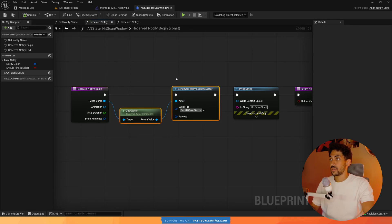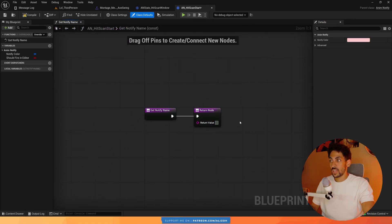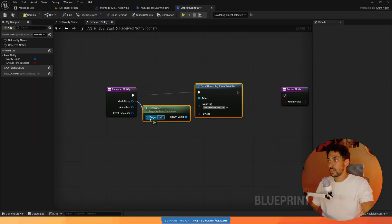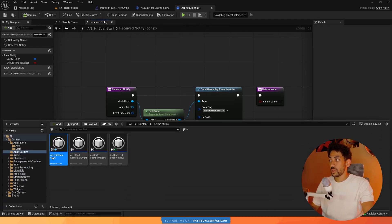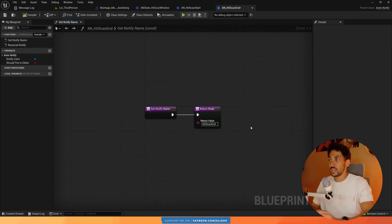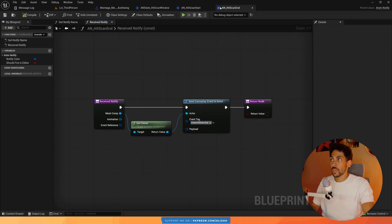I'm going to right-click and create a new blueprint class of type AnimNotify — the regular one, not the notify state. I'll call this AN_HitScanStart. This is going to do the same thing the hitscan window does on notify begin — get the owner and send the hitscan start event. Let's override the get notify name and call it 'hitscan start', then override Receive Notify and paste the logic. Then I'll duplicate it, create AN_HitScanEnd, give it a different name, and have it call the hitscan end event instead.